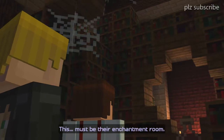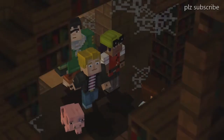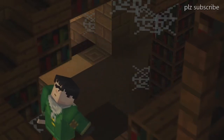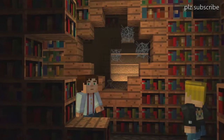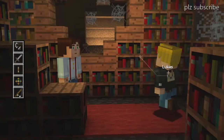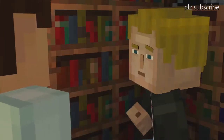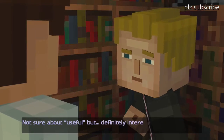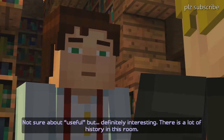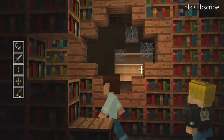This must be their enchantment room. This looks like Ivor's creepy basement — doesn't it look like Ivor's creepy basement? Oh, I didn't know Alex was going to say that. I mean, what's his name? I forgot his name. I'm such a horrible friend — it's Axel, not Alex. Actual — I'm such a horrible friend, I forgot his name.